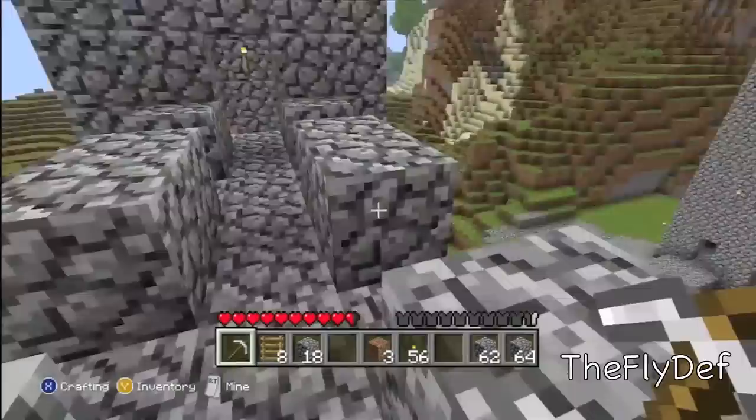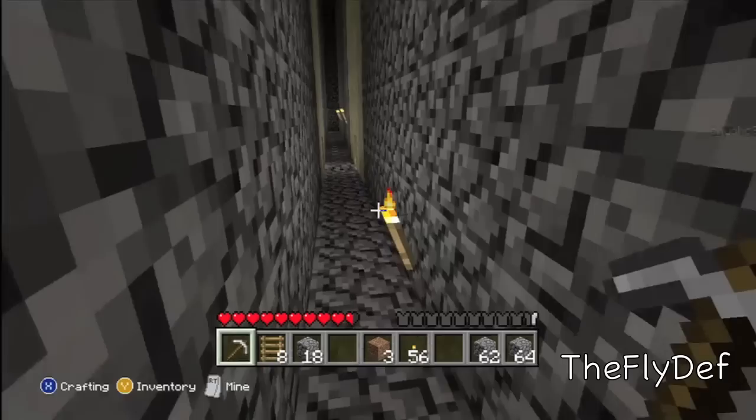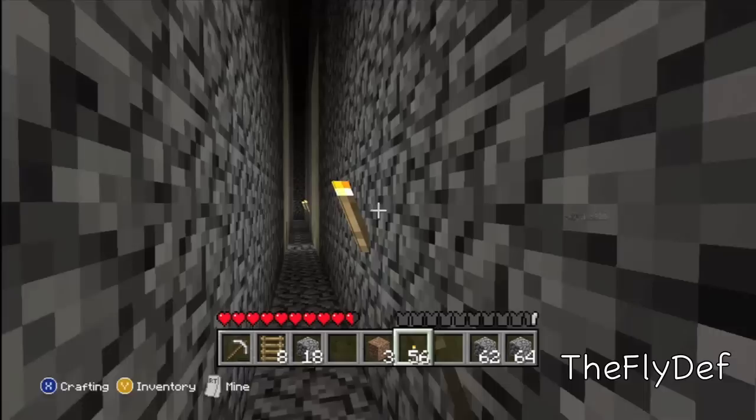I removed some blocks along the top to add a little detail to the castle so it didn't look so plain. There's a little dirt stairway — it's all ghetto, but that's how we got up and down. We had like a little pathway through here.